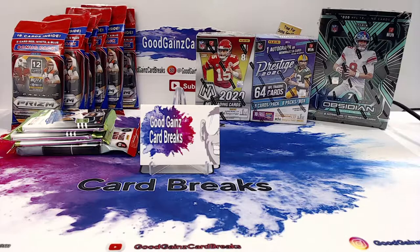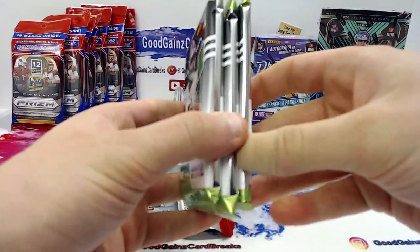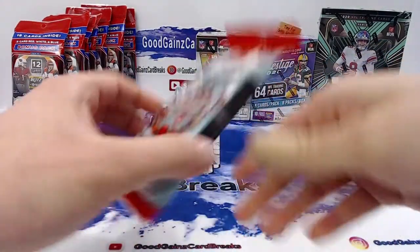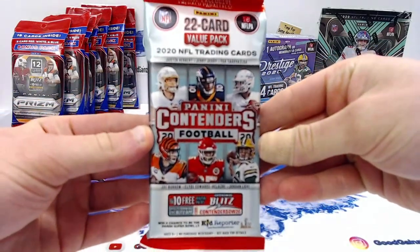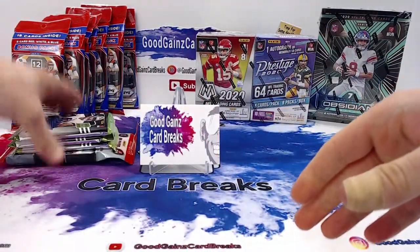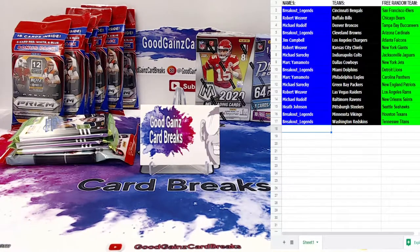Hello everybody and welcome back to another Good Games card break video. My name is Matt and tonight we are doing our football mixer break number two, one zero two — it's the second mixer of the new year. It's ten products and we've included some bonus: three absolute individual packs and they are pretty thick, as well as one of the newly released 2020 Panini Contenders football value packs, so hopefully we can get some added good games for you guys tonight.